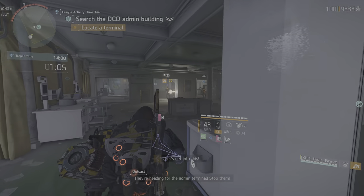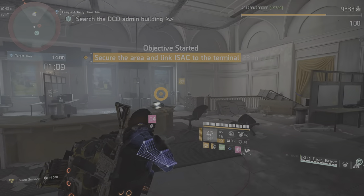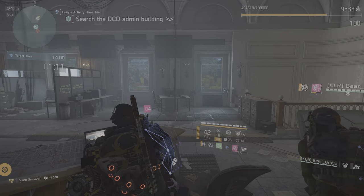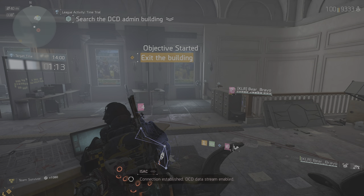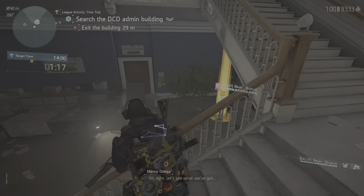They're heading for the admin terminal! Stop it! Connection established. DCD data stream enabled. Alright, let's see what we've got.